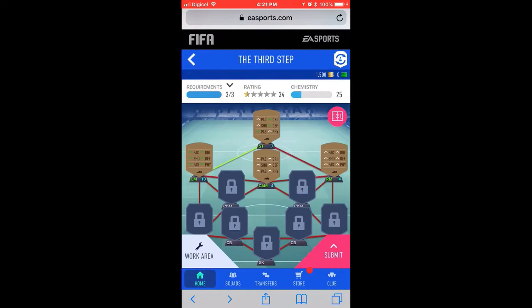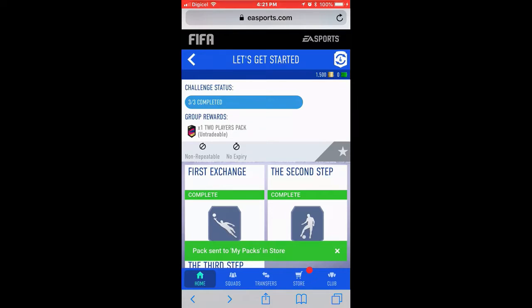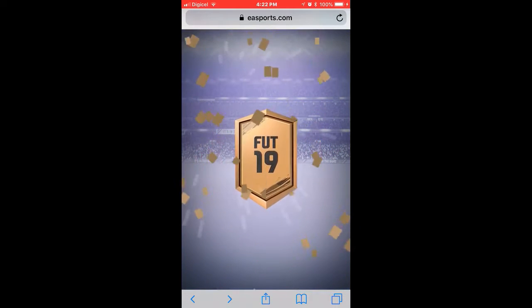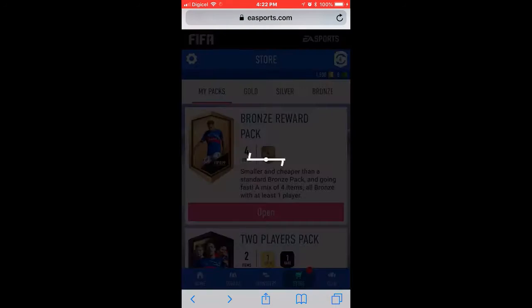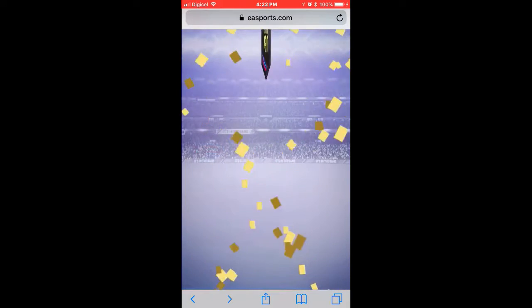Not long after the web app became available, it started giving us issues. It's currently down - it says 'web app is not available.' Anyway, we get four packs to open that we won't see who we're getting - well, I guess we do see. It's definitely glitching, but it's a fantastic way to start. After this pack we'll go into the club and see what we've got. We get our two player pack here.